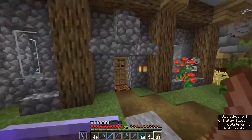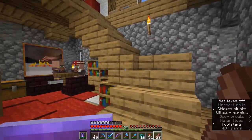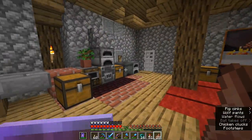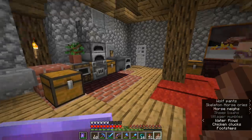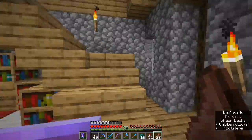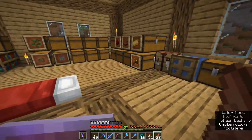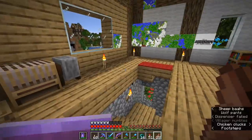You might be surprised to learn that there is more than one stronghold in a Minecraft world, at least on Java Edition there is. On Java Edition, there are up to 128 strongholds in your world, all of which will have access to an end portal, and they all take you to the same end dimension. So even if we find another stronghold today, it will still take us back to the end we've been working on.